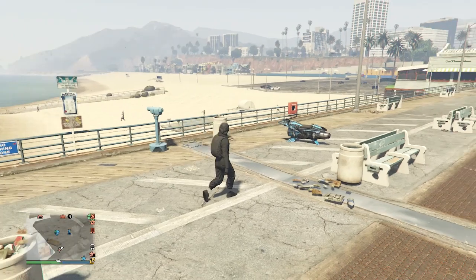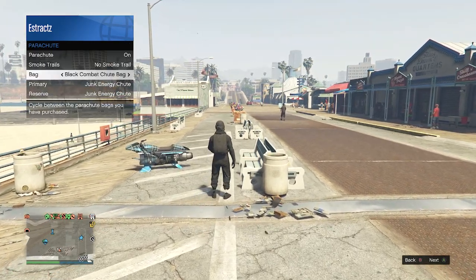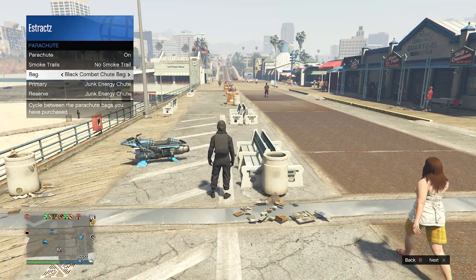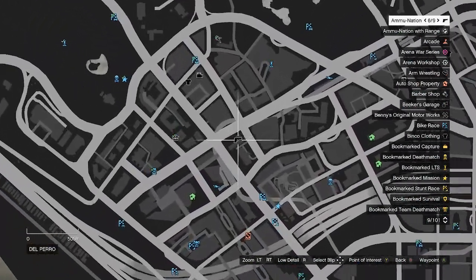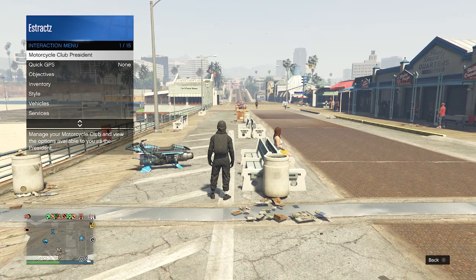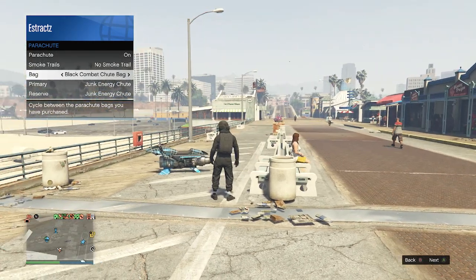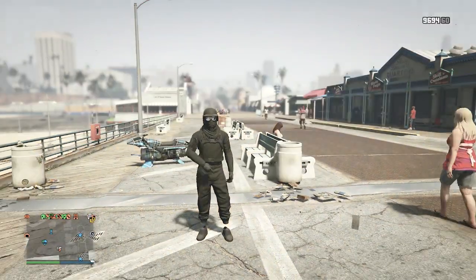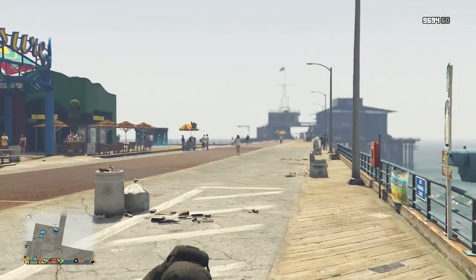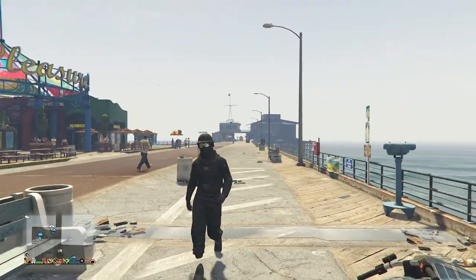For the final part, add the parachute. Pull up your interaction menu, go to style, go to your parachute, set your parachute to on, and set the bag to the black combat shoe bag. If you don't have it, go to any gun store, go to the front counter, go to parachute, then parachute bags, and look for the black combat shoe bag. After buying it, back out of the front counter, pull up your interaction menu, go to style, go to parachute, set to on — it should now be set to the black combat shoe bag. That's it for this outfit. Go to the clothing store, save the outfit on whichever slot you want.